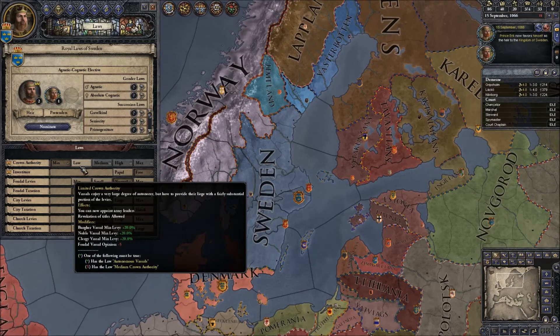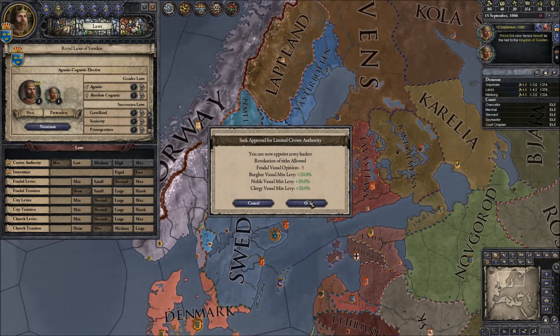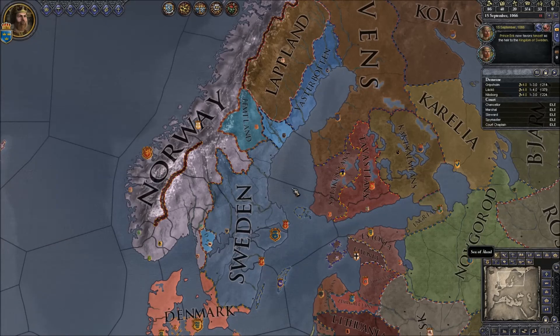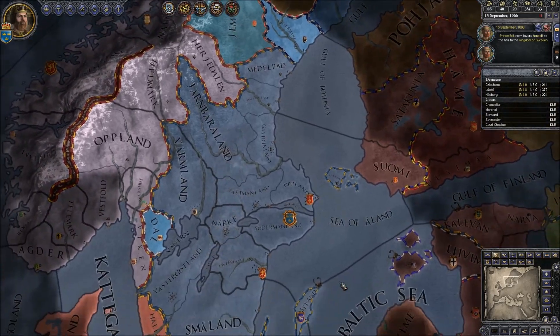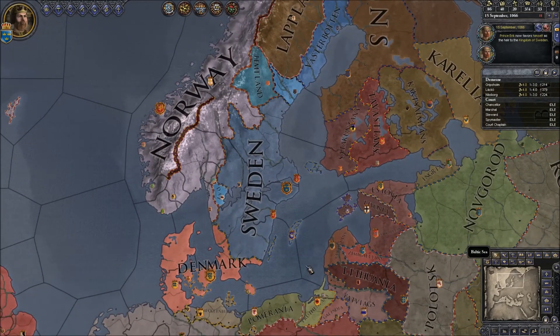I do want to increase my Crown Authority. I mentioned earlier there's a lot of religious strife, and getting the Crown Authority up to medium will allow me to revoke titles without a war — that saves me having to wait for them to rebel. I think I'll call it there for the introduction. Join me next time and I'm going to discuss our council, and we may actually start playing.